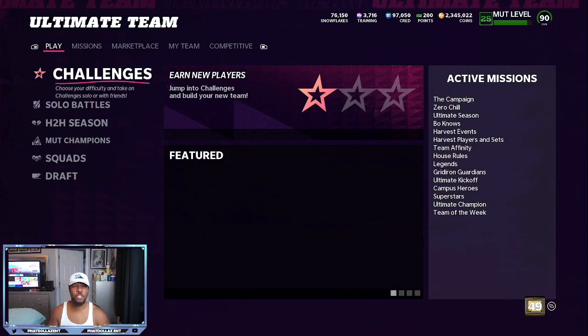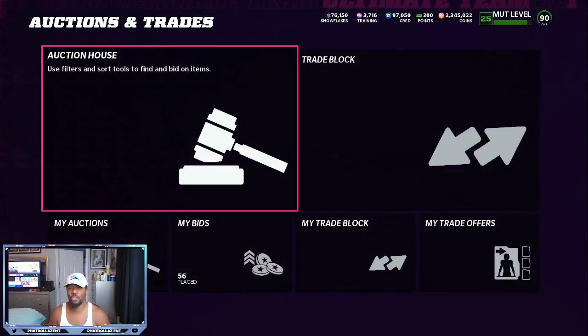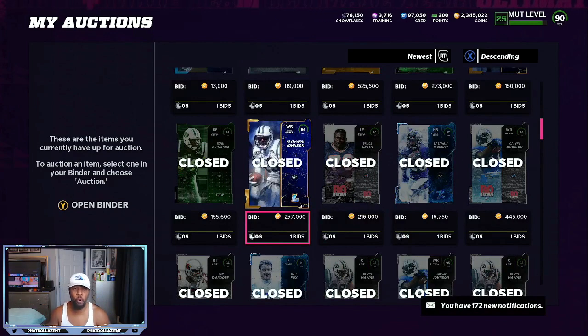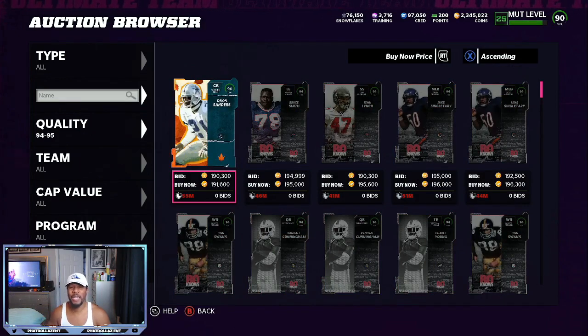As you can see on the top of the screen, I am at 2.345 million coins. When I first started giving tips about five to six videos ago, I started with a small stack — about 140,000 coins. What I did yesterday was make a quick profit off some of the top cards in my binder. If you go to the marketplace, auctions and trades: Robbie Anderson at $525,000, Jason Taylor at $273,000. Jason Taylor, Plastico Burris, and Keyshawn Johnson are all instant profit. In the next 24 hours you'll be able to get all these cards for about $80,000 to $90,000 cheaper.